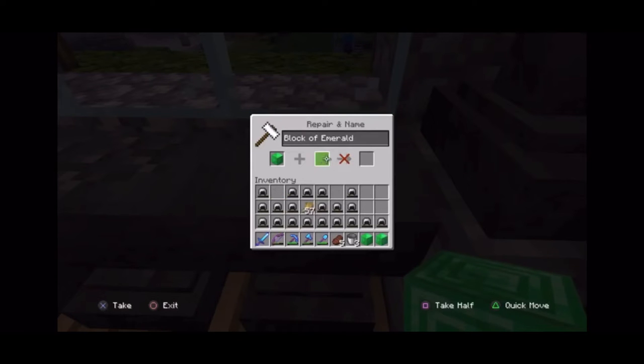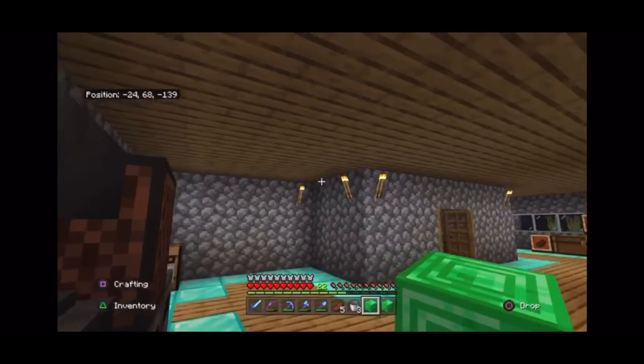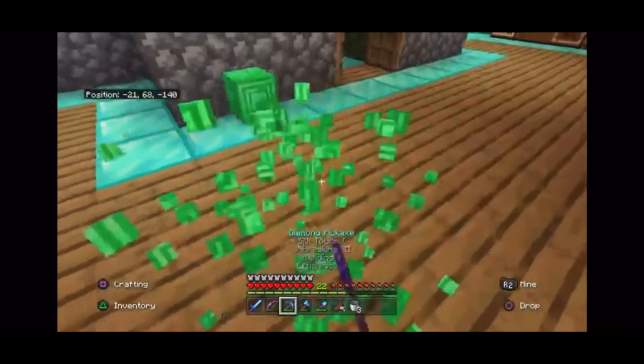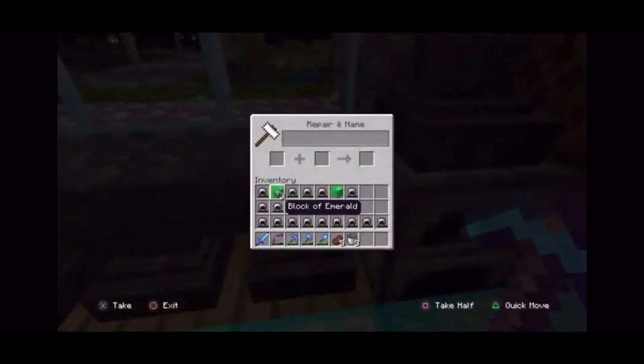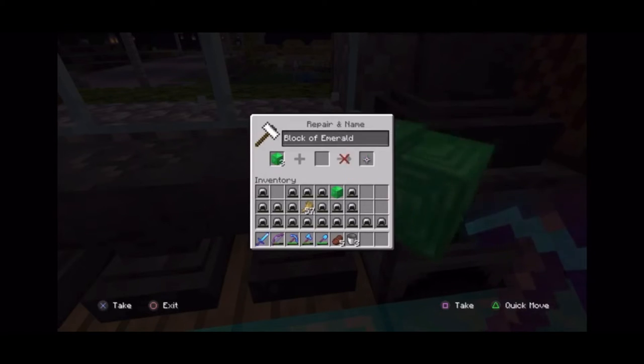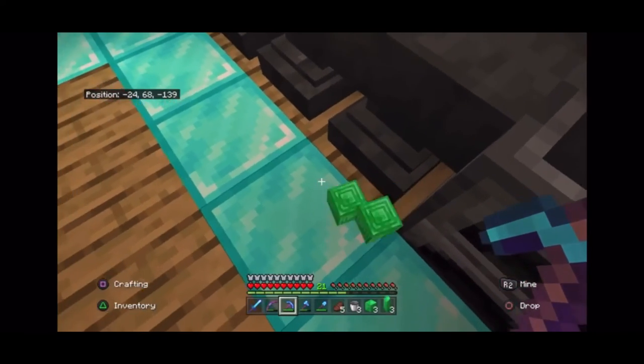And then I can rename it again, just random letters. I've got another one. If you want another one, rename it, you can just place them down, break them. Simple as that. And then you can come over, use three of them, duplicate them again. So now I've got six.